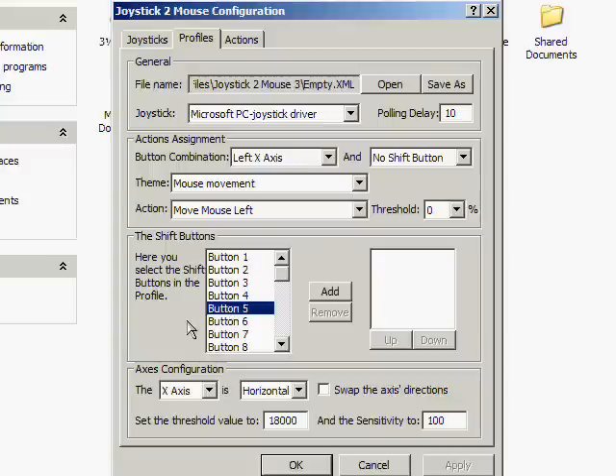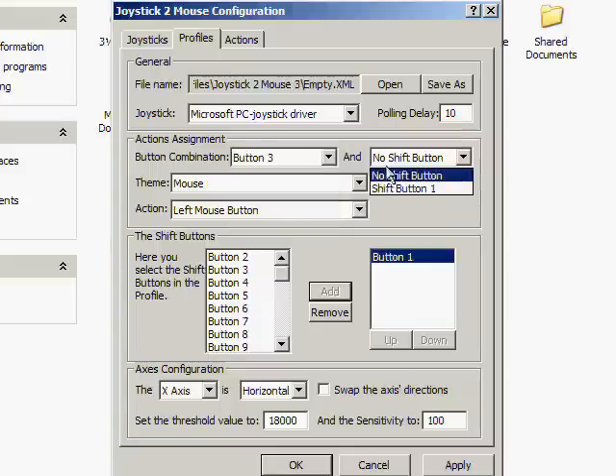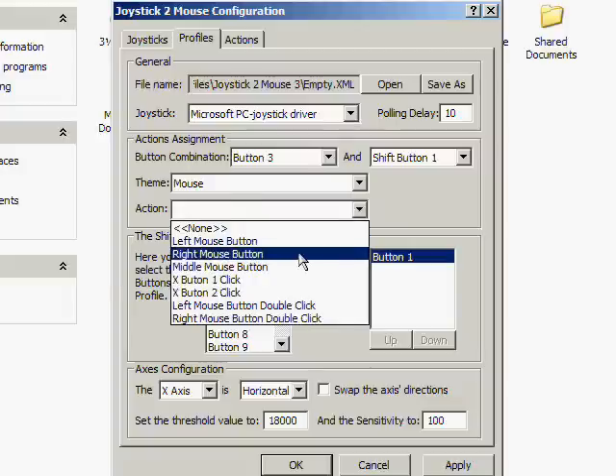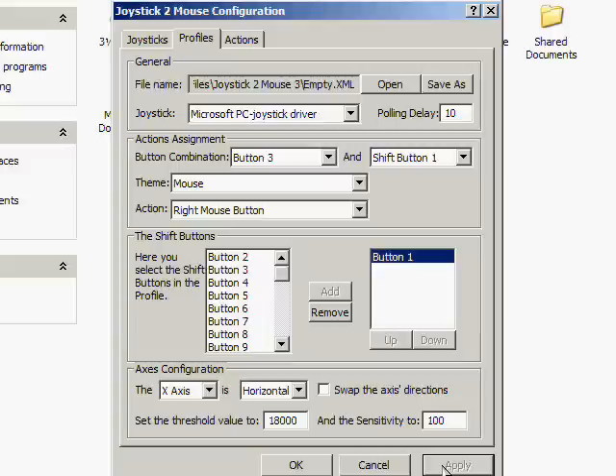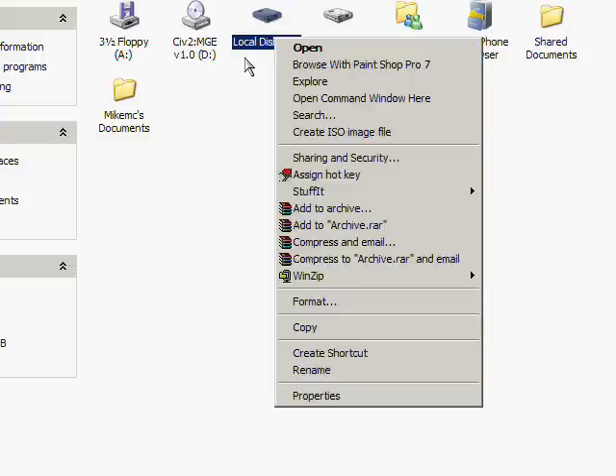So that's about it. Shift buttons work like this: on a keyboard, pressing V gives you the letter V, but pressing Control+V gives you paste. Same idea here — I can set button 1 (triangle) as a shift button. Then if I go to our X button which is the left mouse button, and assign button 1 as the modifier, that combination becomes the right mouse button. Apply after everything, just to make sure. So now pressing X alone selects an item, but holding triangle and pressing X gives you the right mouse button.